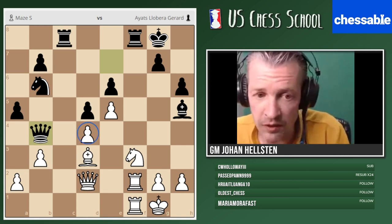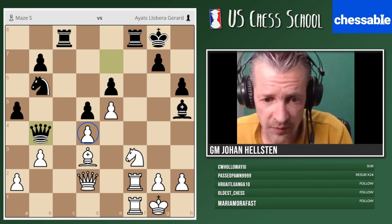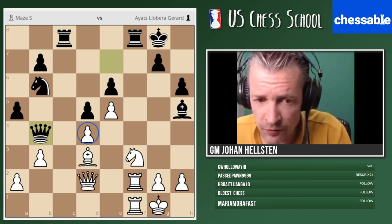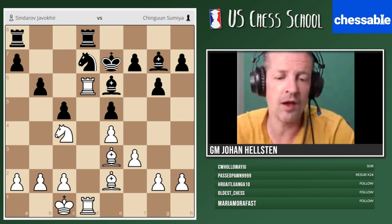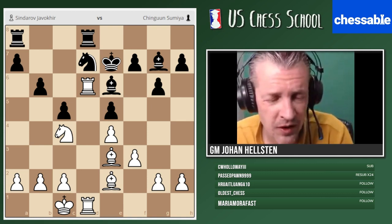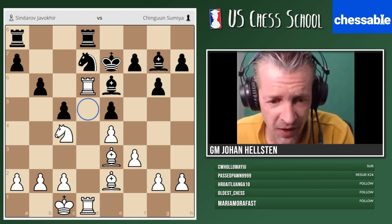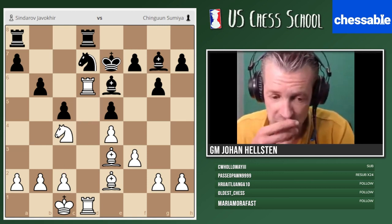Let's continue — I wanted to show you this example from last year. Young grandmaster from Uzbekistan, Sindarov, played this game with the white pieces. What name would you put on this structure? Maybe a Rosalima — Sicilian Rosalima structure. White has a very pleasant game. D5 is weak, unlike d4 which can always be covered by c3. What is important here is to find the right plans — white to play.